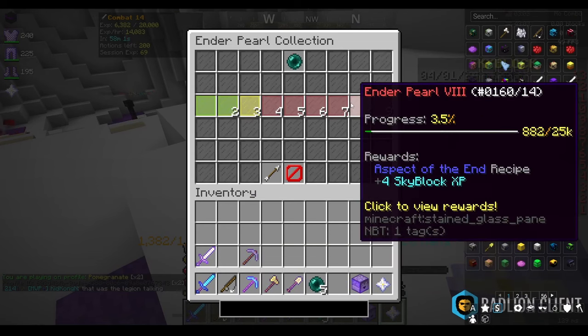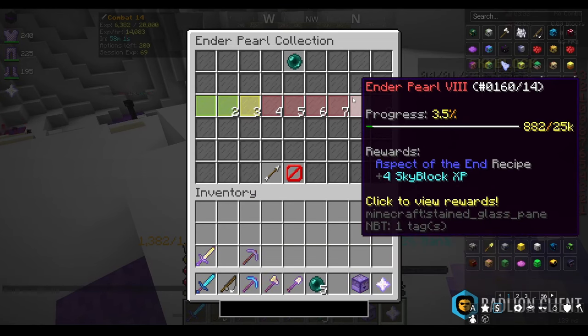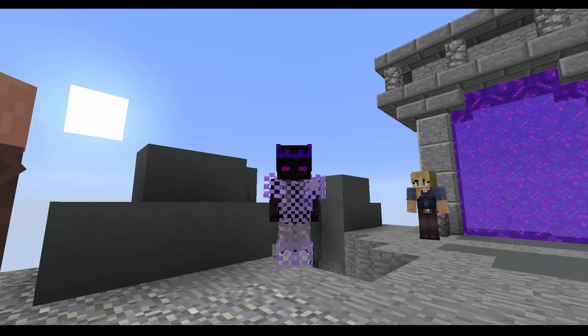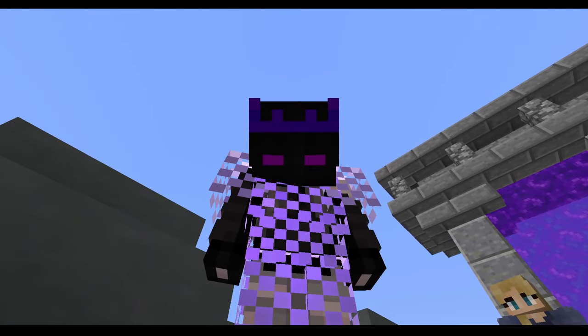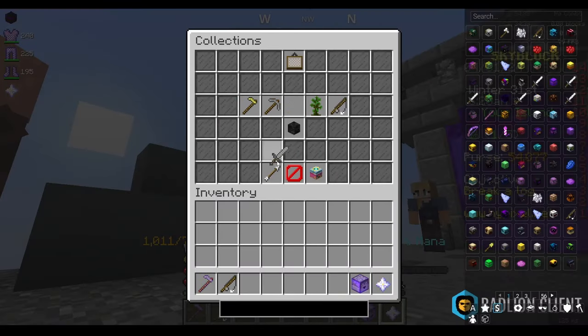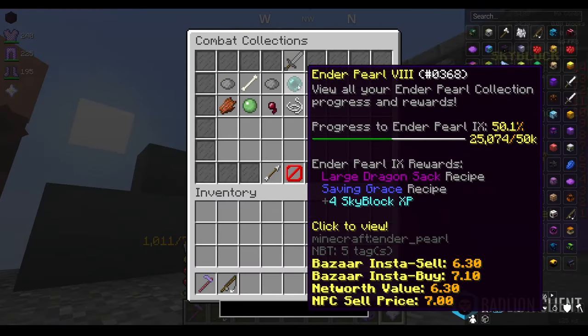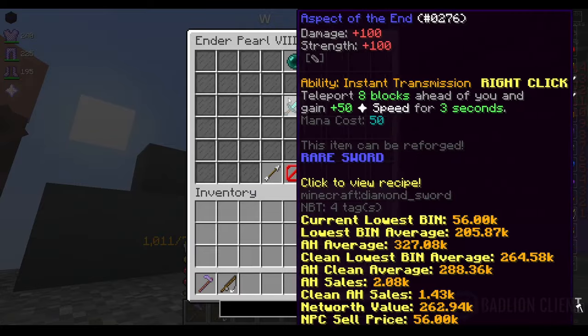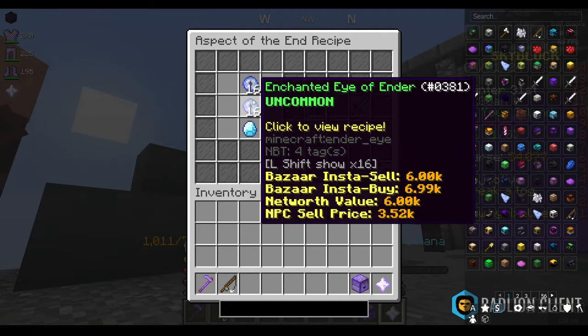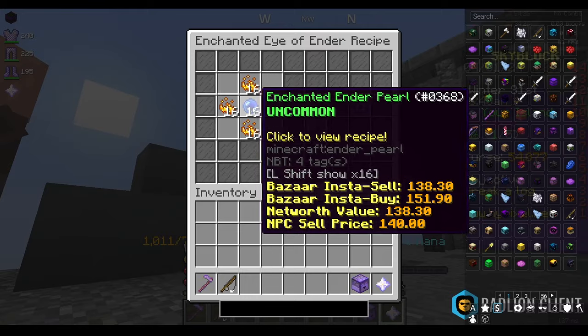Now we're going to kill enderman until we hit 25,000 ender pearl collection, which is needed to craft the aspect of the end. Day one of bingo is nearly over — I went offline after the enderman clip but came back and got my ender pearl collection to 25k, which means we can now craft the aspect of the end.